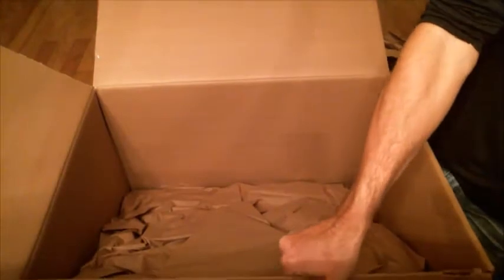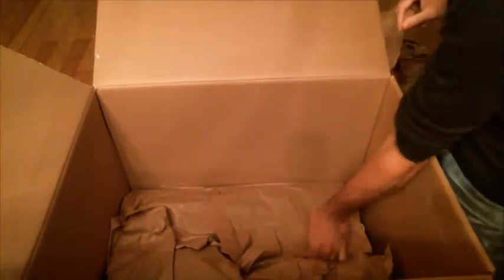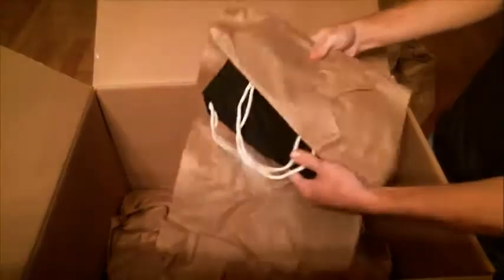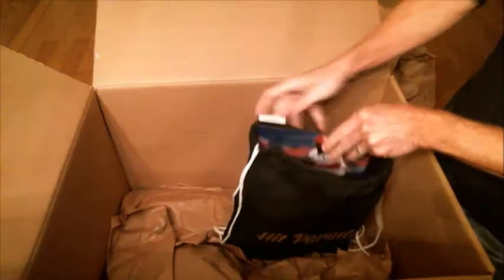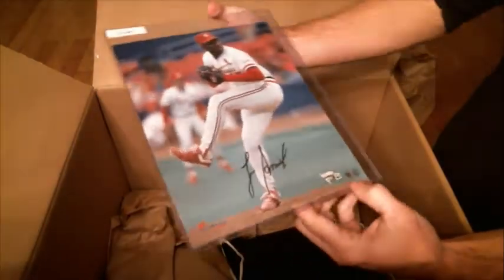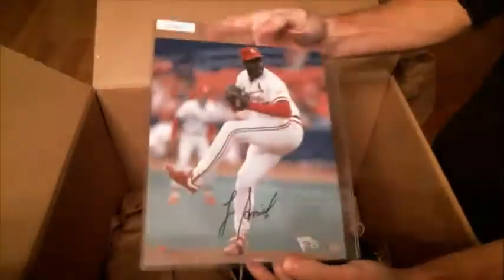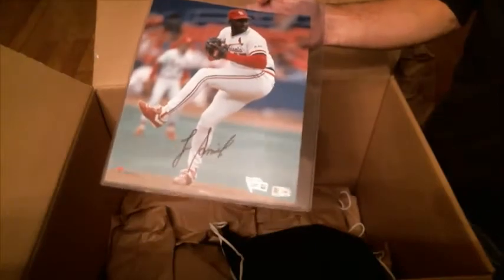Alright, we've got something here at the top — maybe a 16 by 20, maybe that's the Kobe. Let's wait until the end on that one. First up, we've got a Lee Smith 8 by 10, Fanatics and MLB Authenticated. So last name S — who's that going to be? That's Brian.